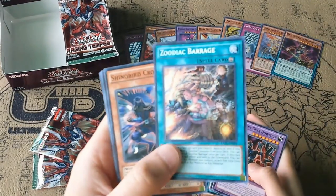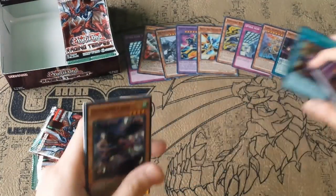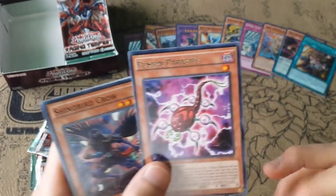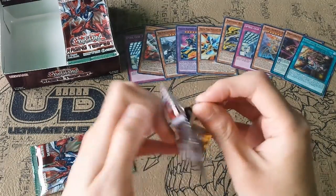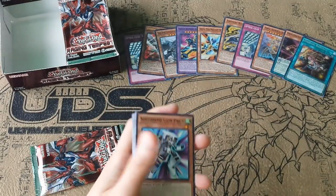Oh wow, I actually got the Zootiac Barrage! That's pretty cool — there's my first secret. And Fusion Parasite. Wow, haha. That's pretty cool.